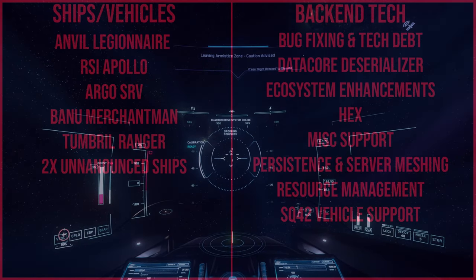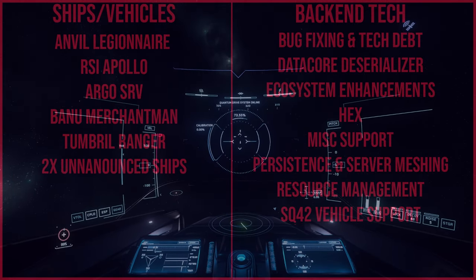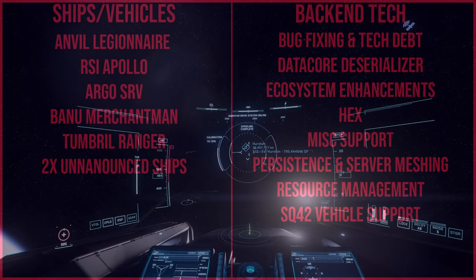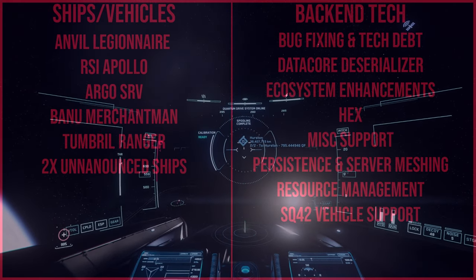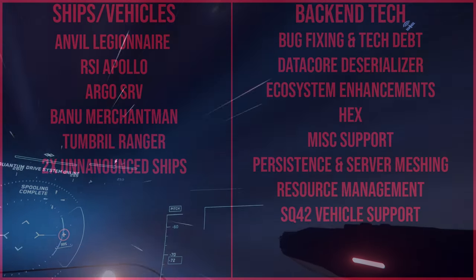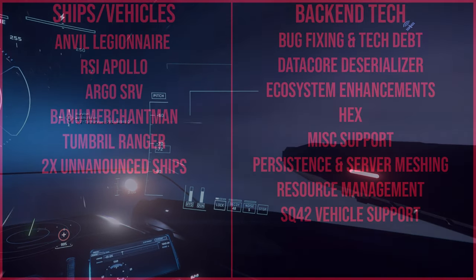Next is resource management. This system will handle resources for stations, settlements, cities, and all other locations. It will also unlock engineering station gameplay for ships — managing power, CPU, fuel, shields, coolant, etc. So it's making resource management easier for your ships, though it also touches back-end systems.